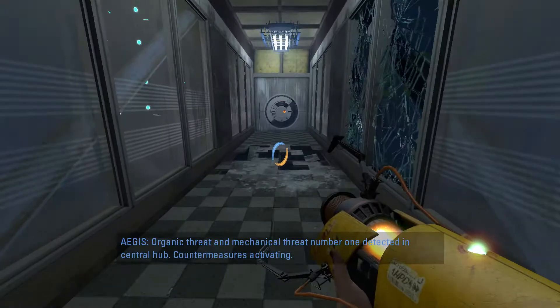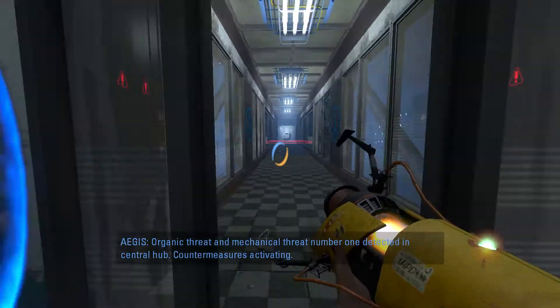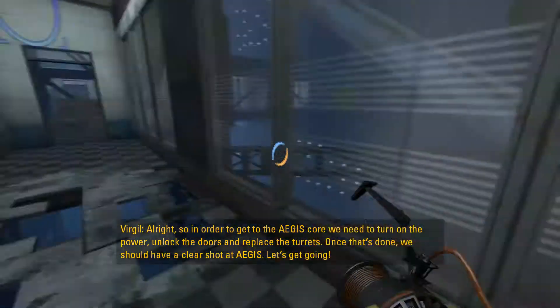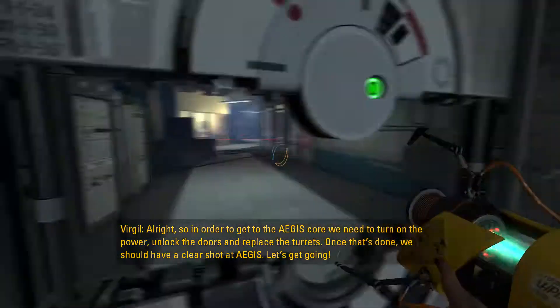Fulcade number 1. Deserted central hub. Counter measures and facing. Well, that's down there. Let's go down here. We need to turn on the power, unlock the doors, and replace the turrets. Once that's done, we should have a clear shot at Aegis. Let's get going.